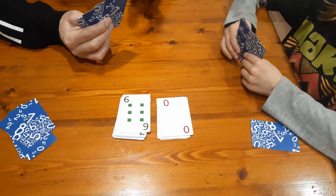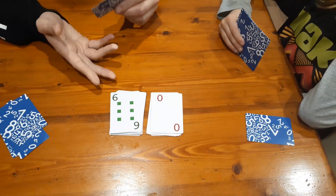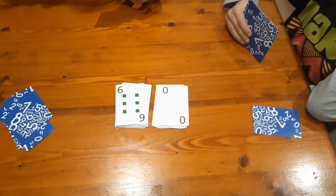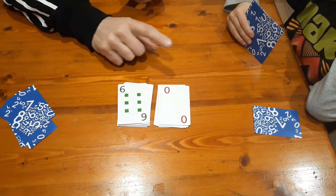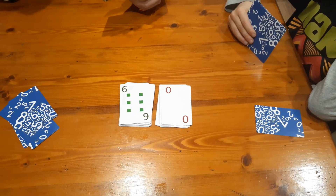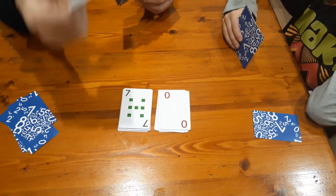Now I'm going to illustrate something. Let's pretend I can't make an equation. I've got six or 60 — now I only have two choices: six, 60, or zero. If I can't make anything, after looking at my cards, I just pick up a card from the pile.